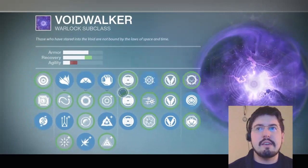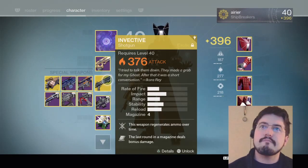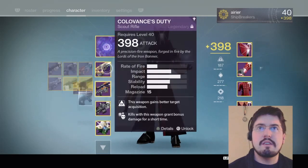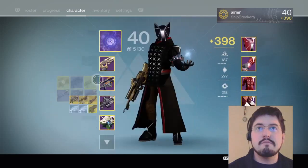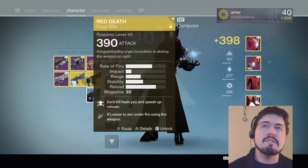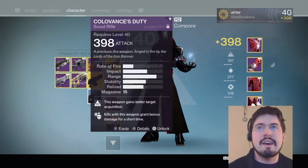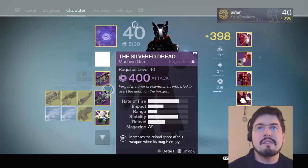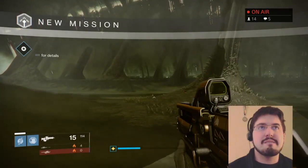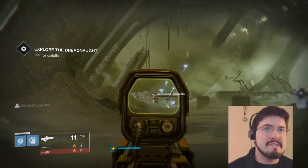Let me switch these around. I don't really need anything too serious right now. I like Colovance's Duty - it's the Year 2 Iron Banner Scout Rifle. I just like it because it's solid and dependable. Just as a side note, I want to see how, if we had the Gjallarhorn, it would have made this year easier.